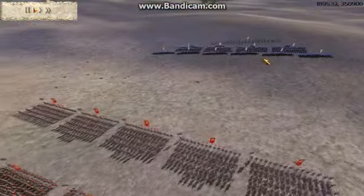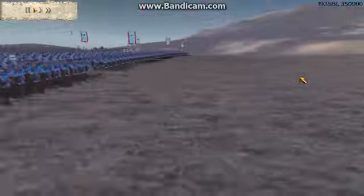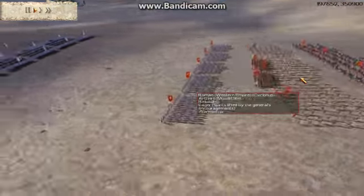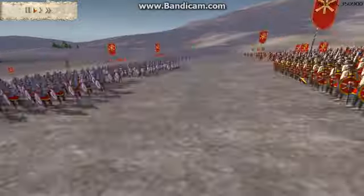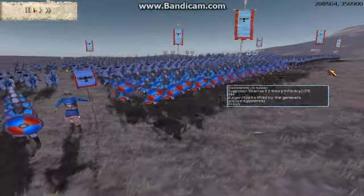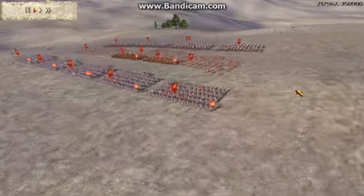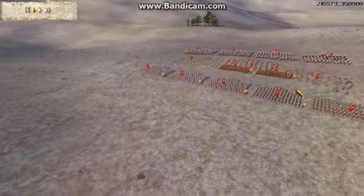So we said to each other we'd meet down this dip. He's got a slight uphill advantage but we both agree to come down and meet here in the middle. For now we're just exchanging missile fire a little bit, and I'm not really getting a lot of casualties. I believe I'll move some things forward in a moment.